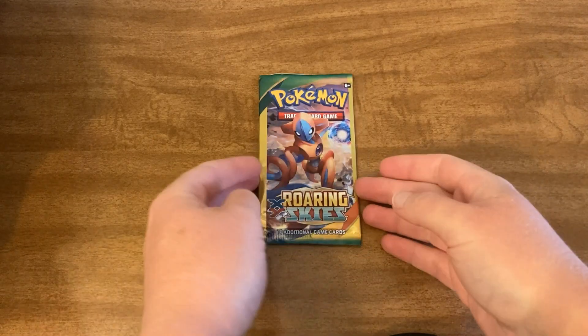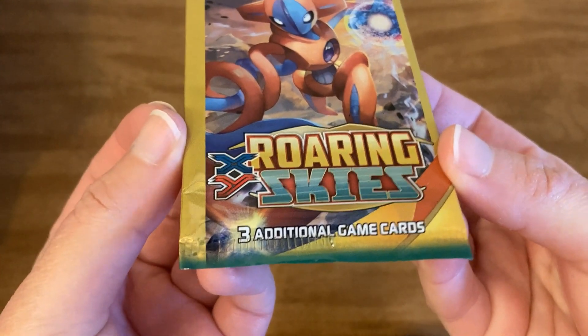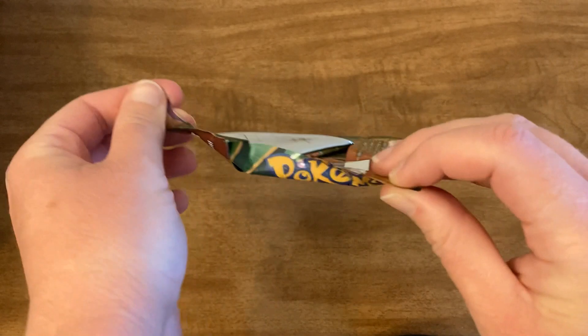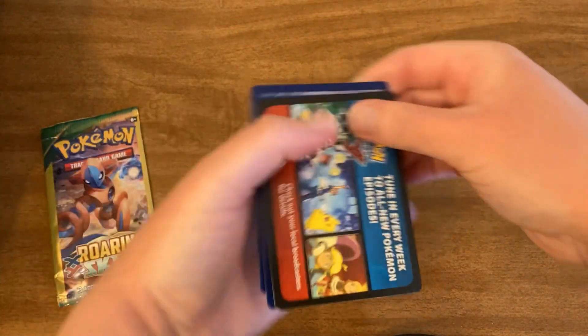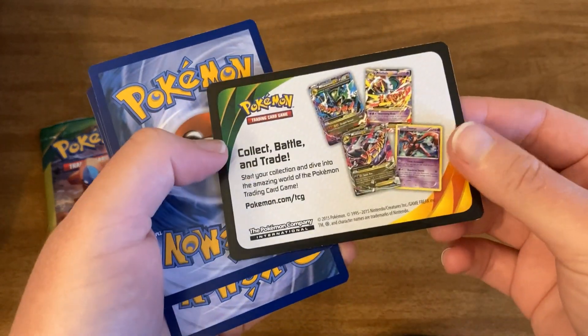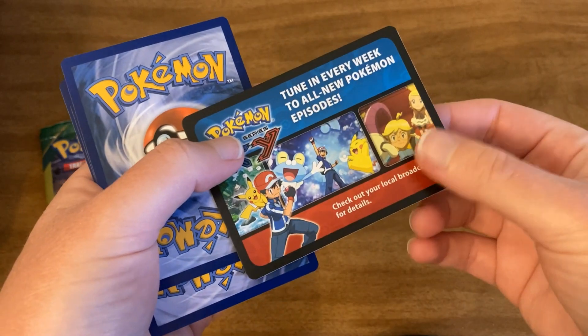Alright everyone, so this is one of the Dollar Tree packs that have three cards in it, and again it's for Roaring Skies. So let's go ahead and open this up and see which ones we have. This is just an ad for TCG — it doesn't actually give you a code in the cheap packs.